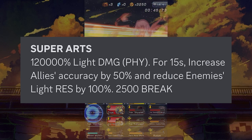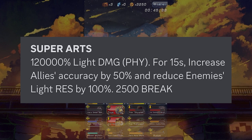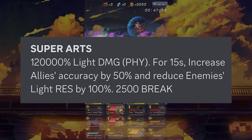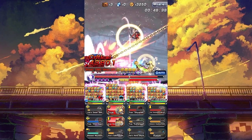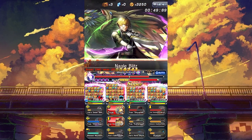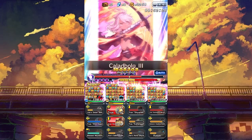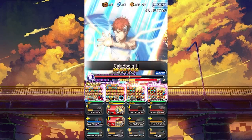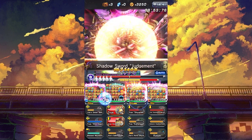For her super art, she does 120,000 light damage physical, and for 15 seconds, allies get 50% accuracy, and she reduces the enemy's light resist by 100%. While it doesn't have the highest multiplier in the world, I found that this still does a ton of damage regardless, considering Kazuki gives herself a ton of damage and attack. And on top of it, the attack has an insane 100% light resist debuff, so this absolutely shreds enemies.